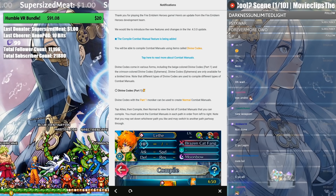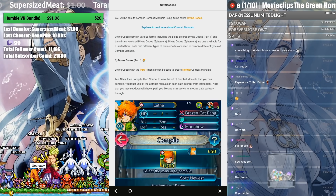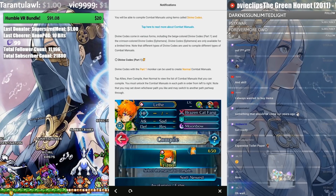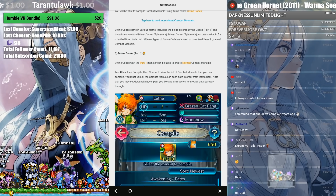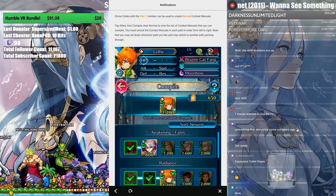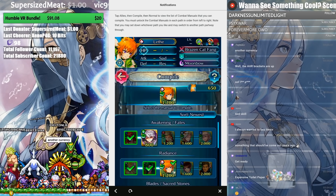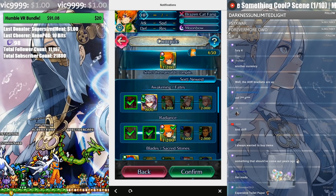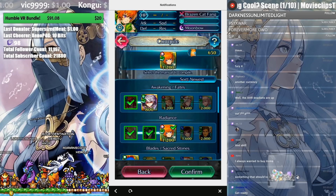Divine Codes come in various forms, including beige-colored Divine Codes Part 1 and crimson-colored Divine Codes Ephemera, which are only available for a limited time. So you have Divine Codes that progress and Divine Codes that are limited. Divine Codes Part 1 can be used to create normal comic manuals — tap Allies, then Compile the Normal to view the list of comic manuals you can compile. You must unlock the comic manuals in each path from left to right, but you may choose whichever path you like and switch to another path partway through. The paths will be based on games.